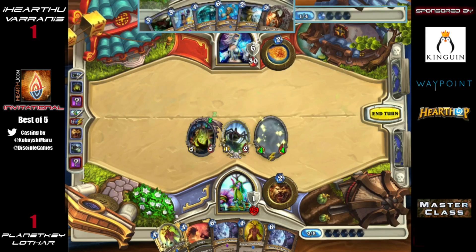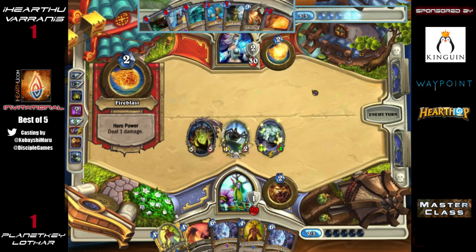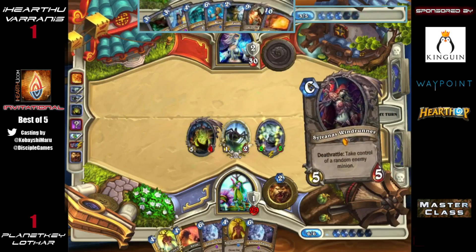He's going to push for damage, and what's so nice is that Loatheb keeps it from getting Frostbolted or Fireballed. It can be played now — the only spell Varanus could play is zero mana, and Mage doesn't actually have a zero mana spell.